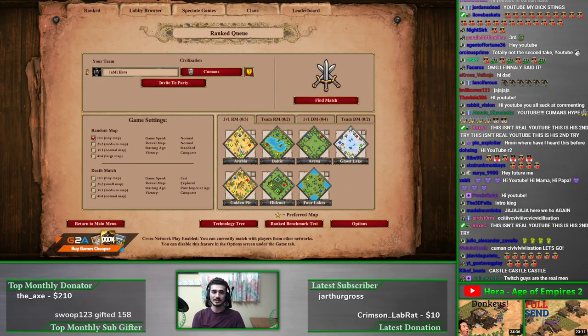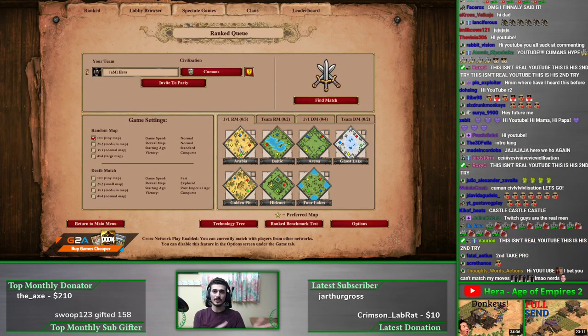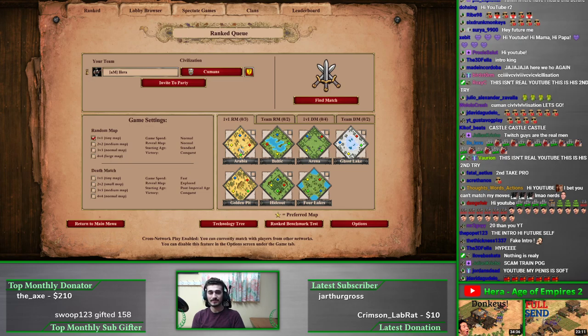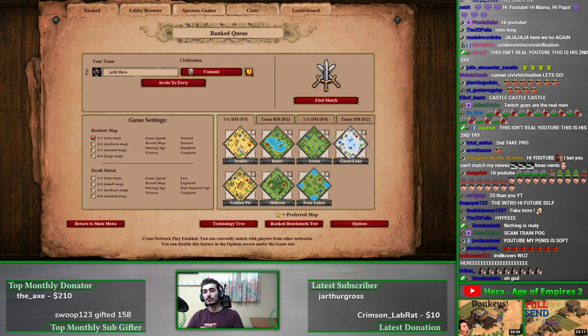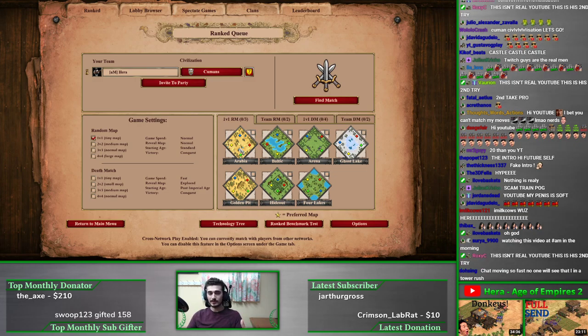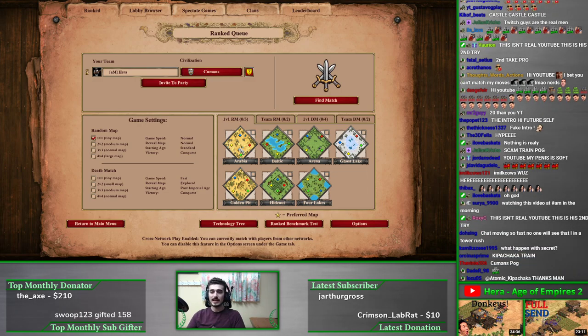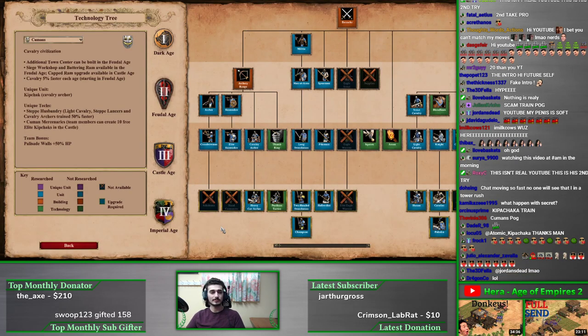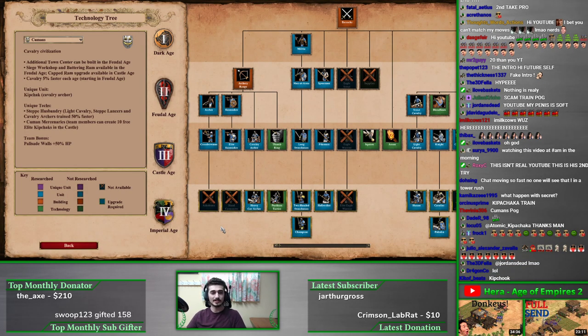Compared to how they're played out in theory, this gives you a nice overview and shows you how they're played out in a top-level game. That's the idea here. Let's hop into the Cuman civilization — the Cumans are actually one of the more interesting civilizations to talk about. They're one of the new ones with Definitive Edition, one of the four new ones, and they have a lot of unique things going for them. Let's jump into the tech tree.